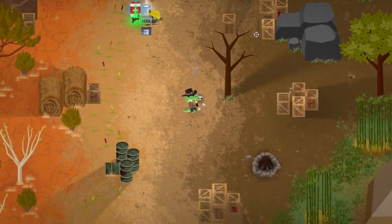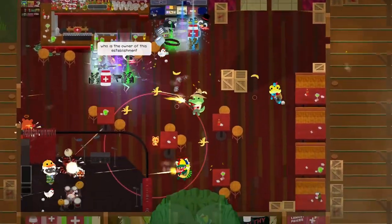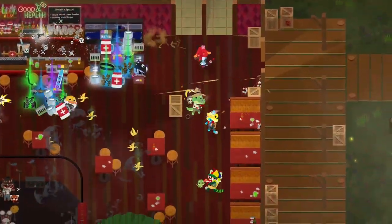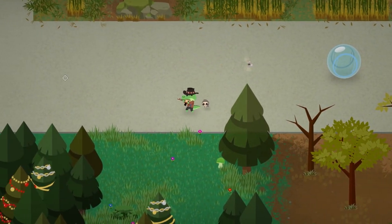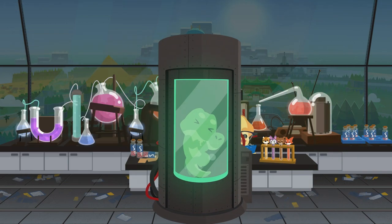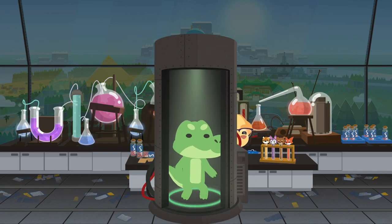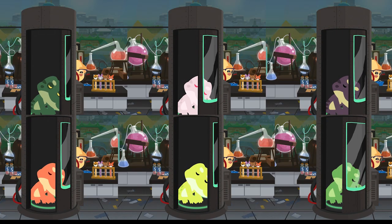Super Crocodiles are here and ready to take a bite out of the competition. They'll be fighting tooth and — well, tooth — to reclaim their coveted spot on the food chain. Super Crocodiles can be unlocked in the Research Lab once you reach level 50. Play matches to earn their DNA, and use it and Super Serum to unlock all six of their breeds.